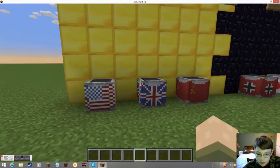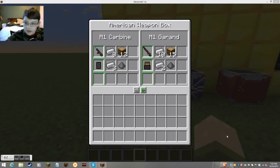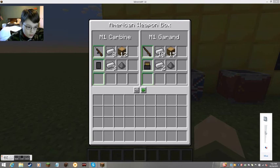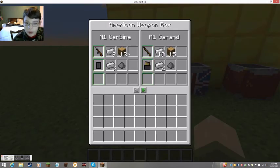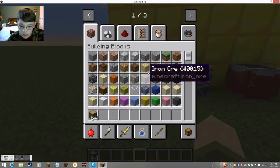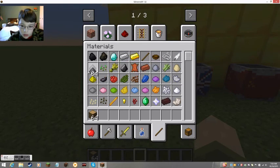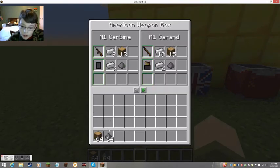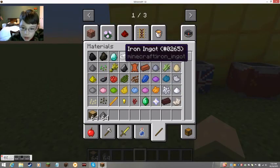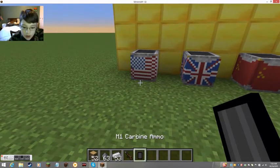Alright, so these are the weapon crafting boxes. I'm going to move it over here. I need to turn up my audio — for some reason it always turns back off. So this is the American Weapon Box. If you were going to craft something, let me get some stuff. I think it was this, and then maybe gunpowder? No, it was eight iron ingots. So I could make this and this, which is the carbine.